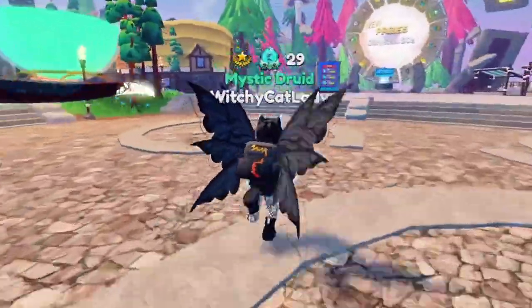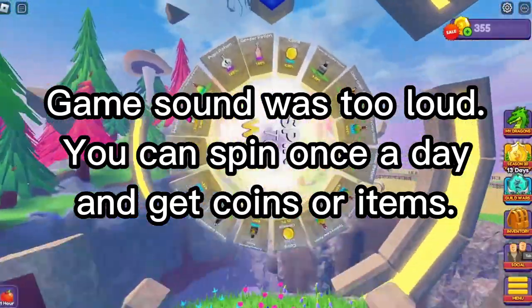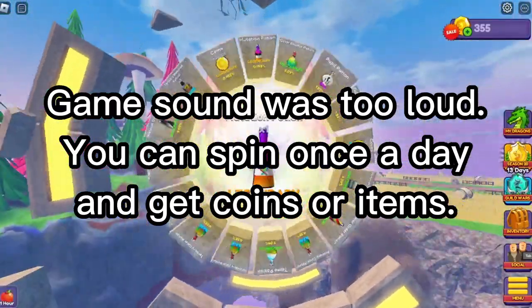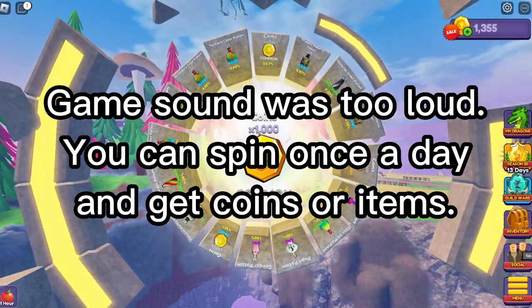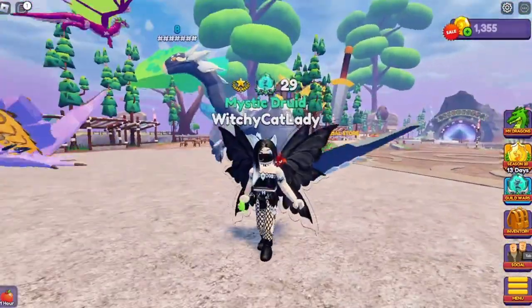The first thing you want to do is the spin wheel, which is here in Origins. You can spin once a day and get coins or items. Potions you can sell if you want to get money, or you can keep them for your dragons.